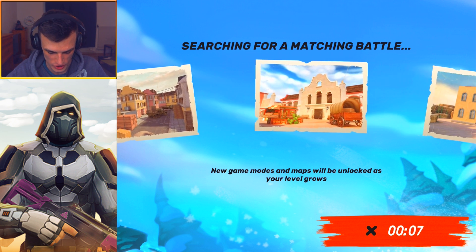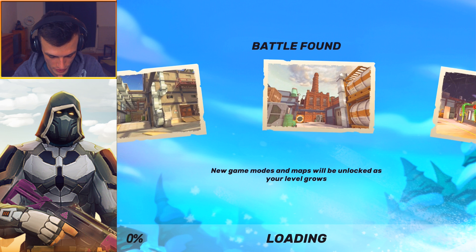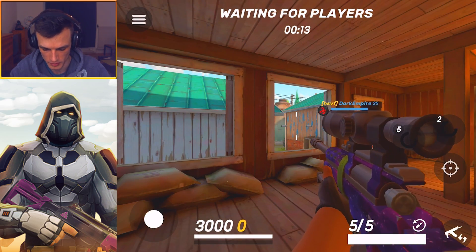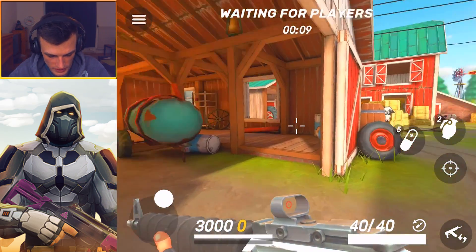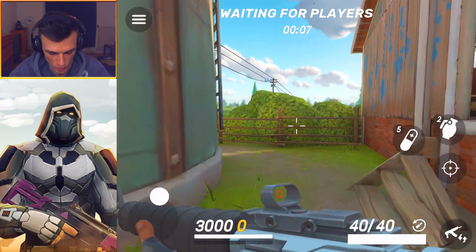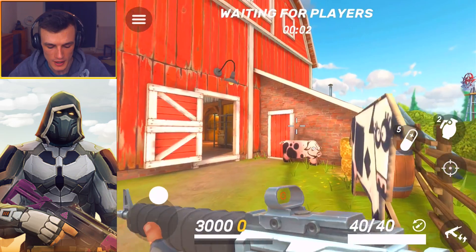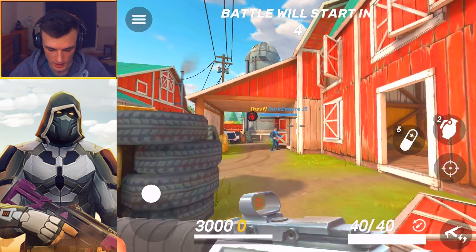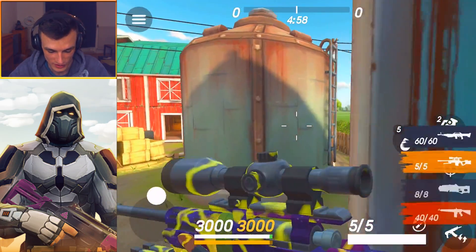Let's see which map we're gonna play on — hopefully a very good one, otherwise I'm screwed because we only have one trial. We're gonna play on Farm. It's the beginner map, and I think we can do a decent job here because it's a medium range map, so we should have an advantage. But we never know what our opponents bring into the battle or if I'm actually able to play well with the Cyclops.